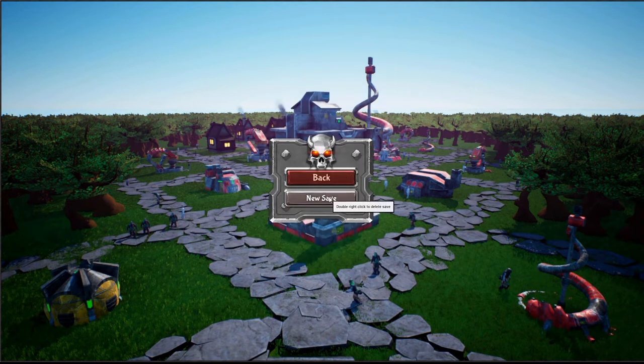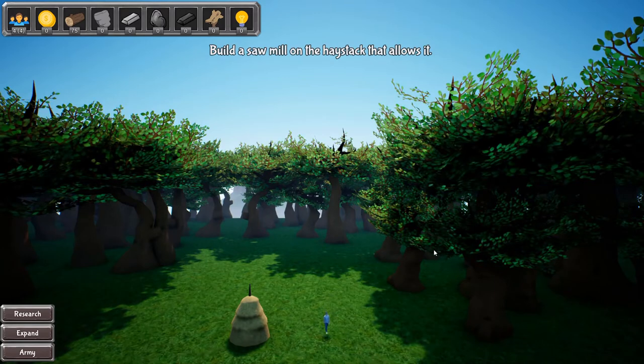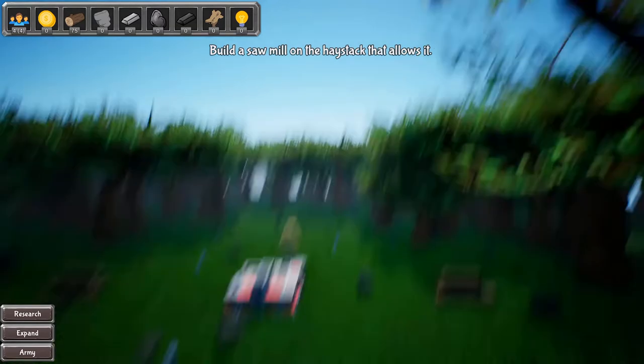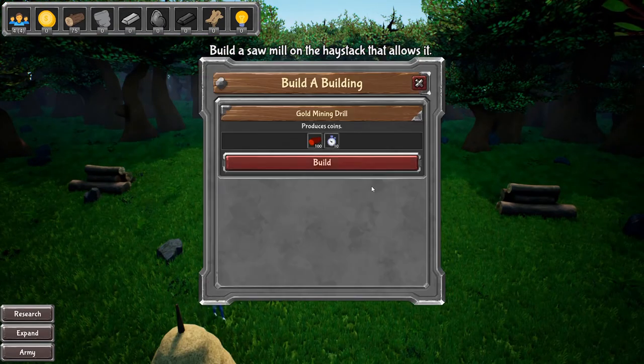This is my first time ever playing this game, so we're gonna create a new save. All right, build a sawmill on a haystack — that allows it. I'll click on the sawmill; the haystack says build a building.